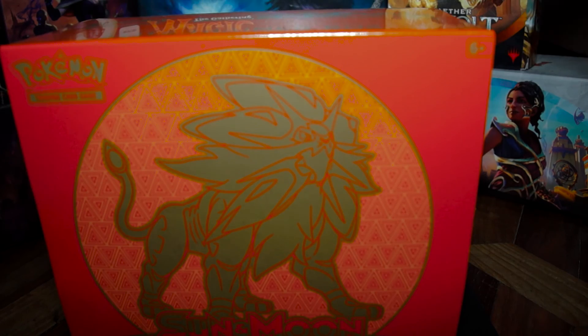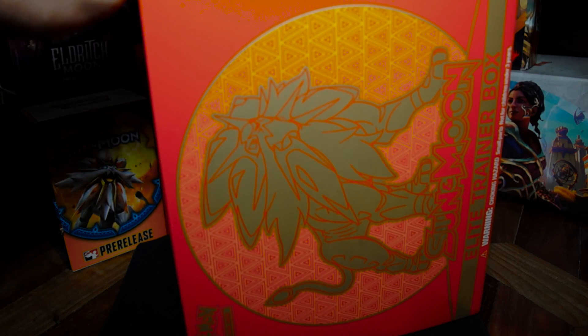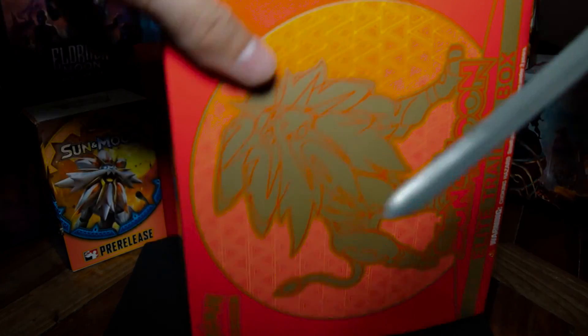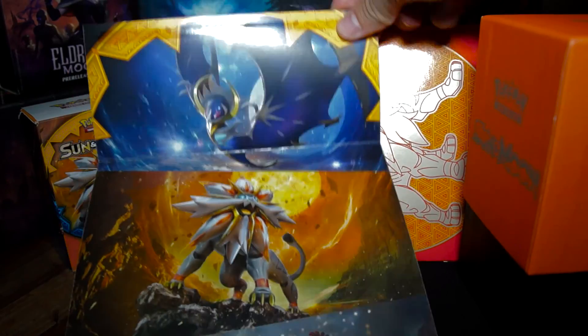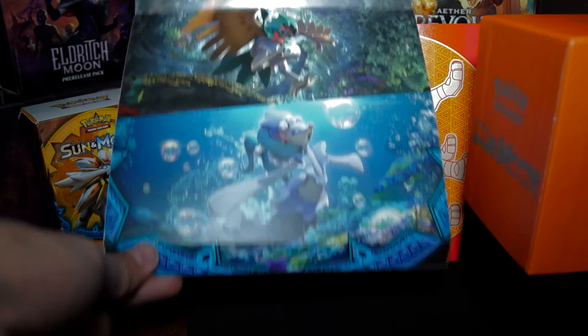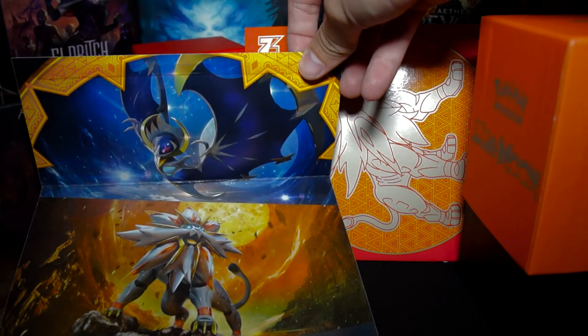And now let's start to open it. Okay, there you go so you can see it more properly. And the extra cardboard. Okay, first things first, let's look at what's inside here. Okay, so what we have is five Pokemon GX. And the player's guide — yeah, it's very reflective right now.